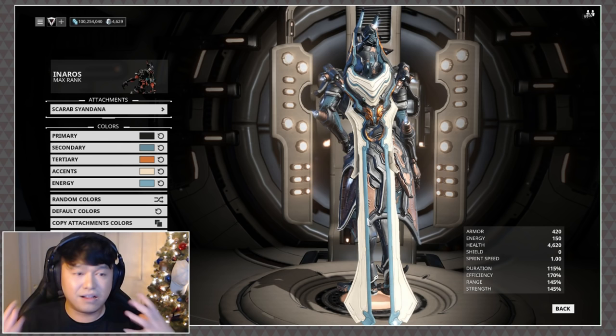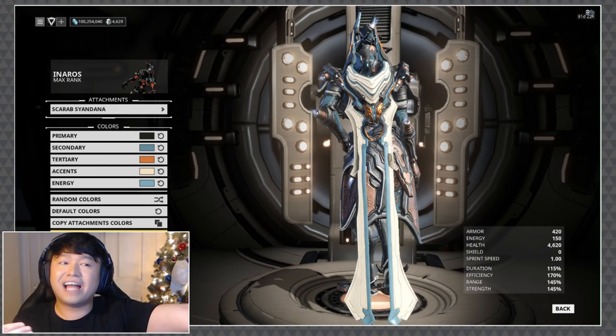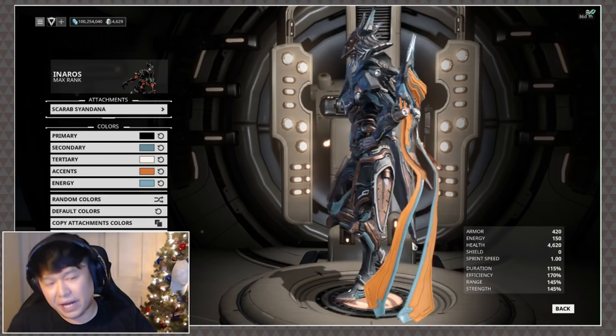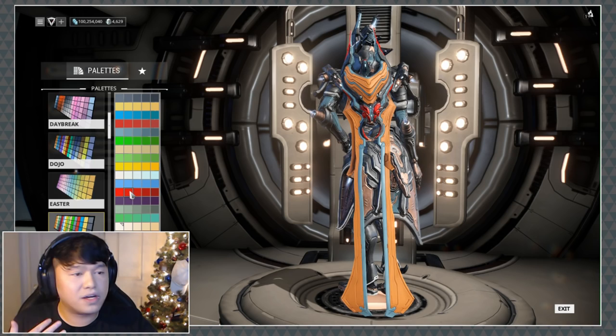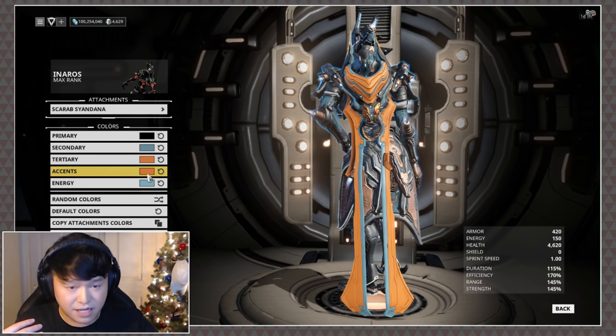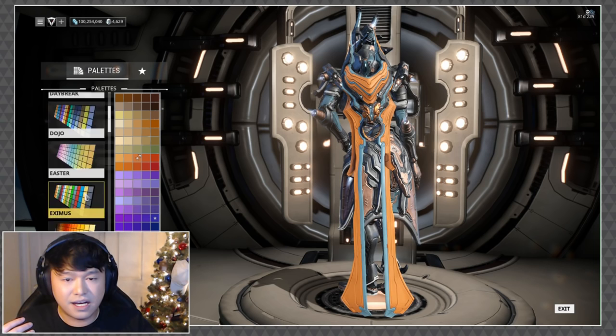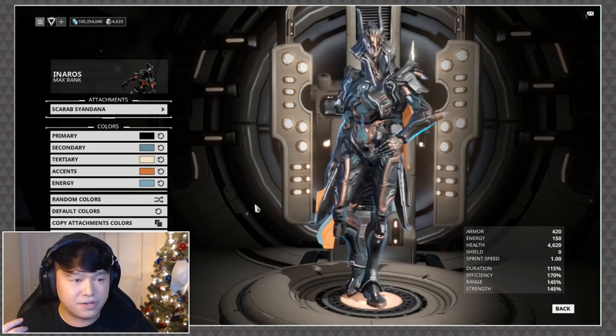I always want a collection to be very cohesive, and unfortunately this is not super cohesive. I'm going to do copy main colors to show how this carries over — it doesn't carry over the greatest because we have a very muted Inaros and then a kind of crazy-looking Syandana. The model itself is fantastic, but the fact that it does not carry over the textures bugs me a considerable bit. Even using the Eximus color set, the continuity just isn't quite there.